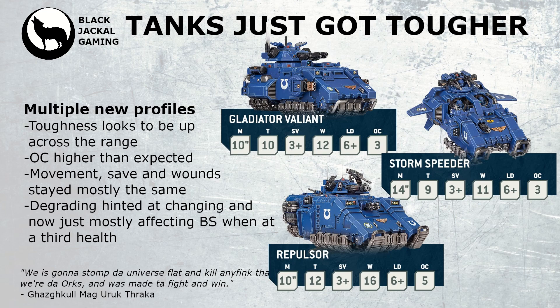Sit this bad boy on an objective and he will be tough to move. The Storm Speeder looks like a great utility piece, packing a fair few weapons — movement 14, toughness 9, coupled with objective control 3. They should be able to really nip around the board and help contest or flip objectives. GW have hinted about degrading being lowered, as it really made vehicles pretty useless in 9th. Now they will mostly see their ballistic skill lowered when they hit a third of their health, which should keep them operational for larger parts of the battle.